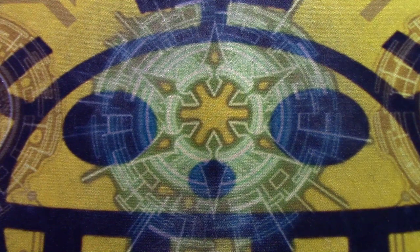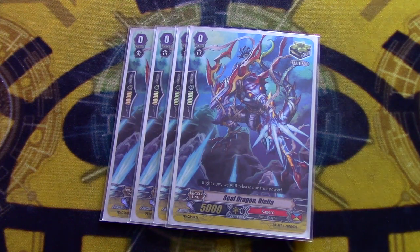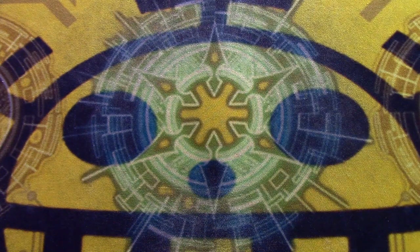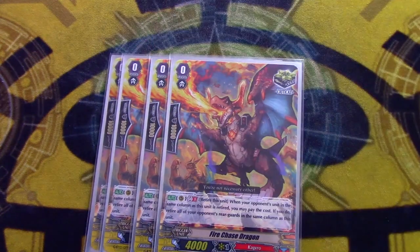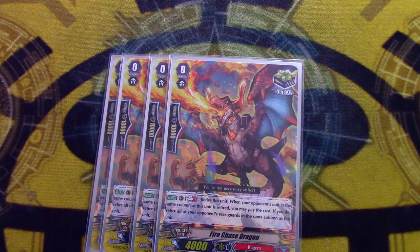Next, we're running four copies of Seal Dragon Biella because it's a Flame Dragon crit if you go into the Legend, and it's the foil from the promo campaign — so it's shiny. And lastly for the main deck, we are going four copies of Fire Chase Dragon, which is the Kagero crit with a skill, which they finally got because Rakshasa doesn't count. It's during your turn when your opponent's card in the same column as Fire Chase's rearguard is retired — you can retire Fire Chase to get rid of all other opponent rearguards. It's kind of limited because you can't use it during your opponent's turn for G-Guard shenanigans and it kills itself, but it's a crit with a skill so it's better than vanilla.